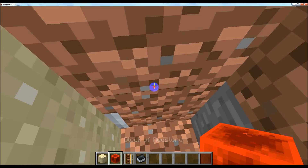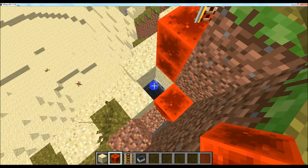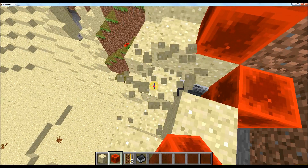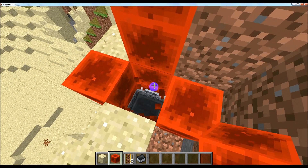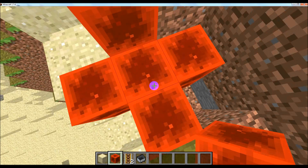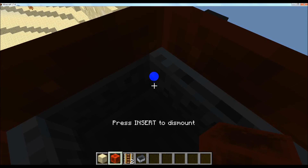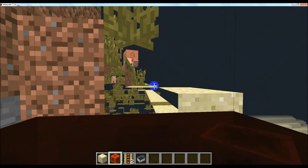Then you can put blocks in there — hopefully this works. You want to put a block above it, then go down here, right click, and there you've got your x-ray. Thanks for watching.